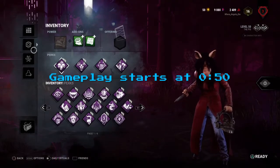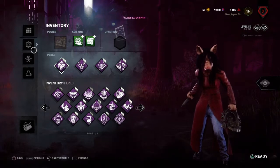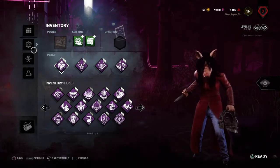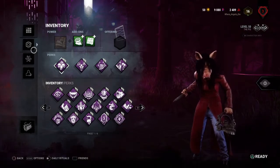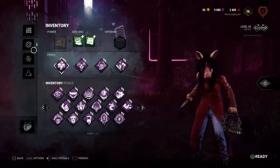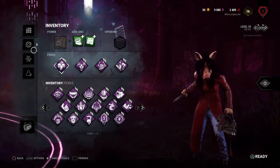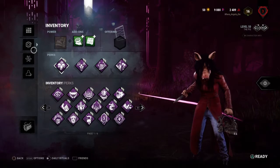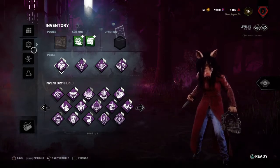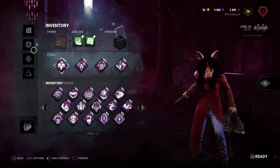Hey guys, it's Angels, welcome back to another killer video. Today I'm actually going to be trying out the build we used on Legion a few days ago on Pig instead. I'm really curious about this build. I think it definitely has potential, and Pig's a killer it could work pretty well on considering she does have the ability to keep people injured with her traps, and of course the stealth lets her roam around the map and get potential easy hits on people.